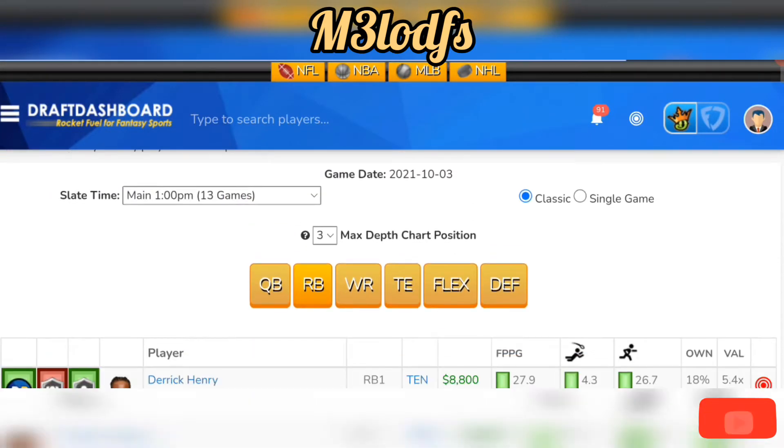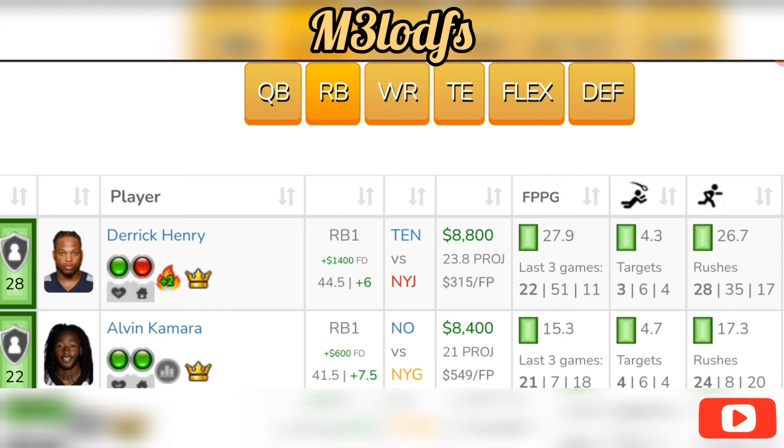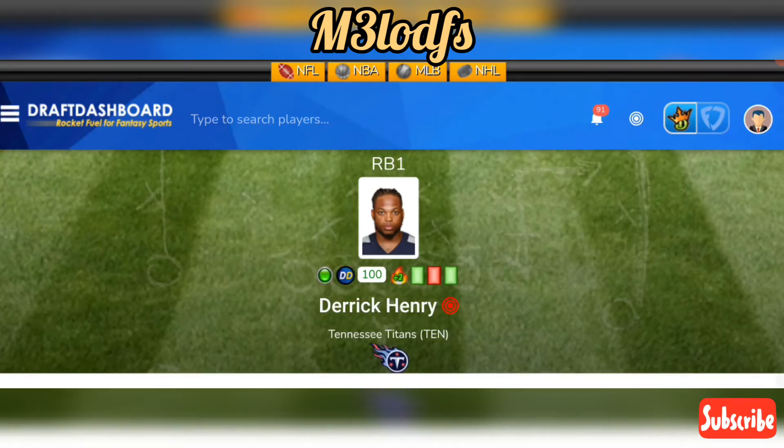At running back, Derrick Henry is going to be expensive — $8,800 on DraftKings, $10,200 on FanDuel — but rightly so. With the receiver core depleted, AJ Brown and Julio Jones both out with hamstring injuries, he's averaging 107 rushing yards a game with three touchdowns, 27.3 fantasy points a game. This is one of those plays where you're most likely going to feed the rock to Derrick Henry.